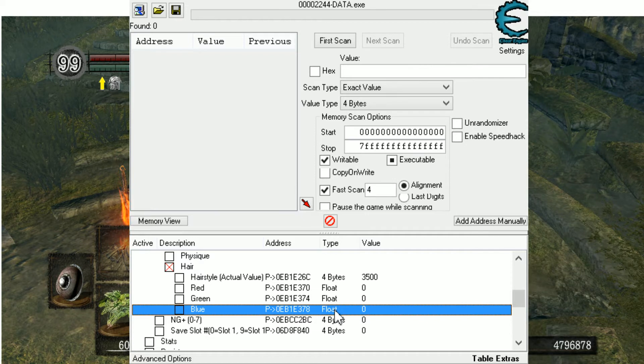For the game's normal hairstyle, 1 is bright. So all zeros gives you black — really, really dark black. And because you need to make the value higher than 1, you can't get glowing black hair.